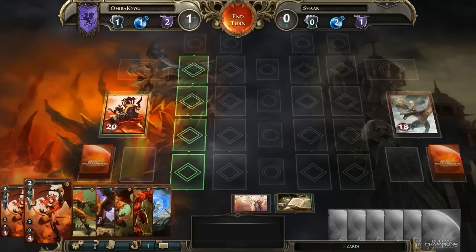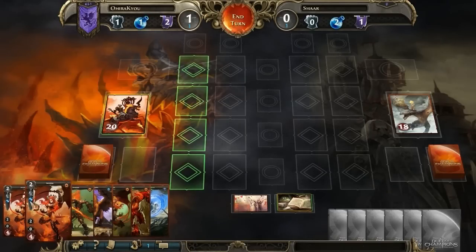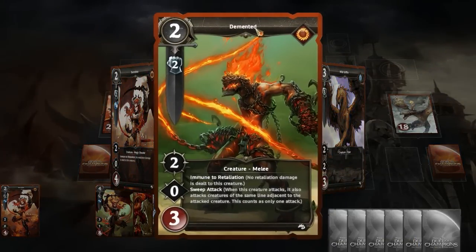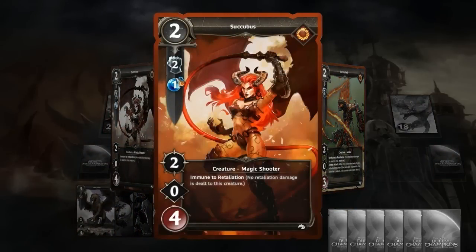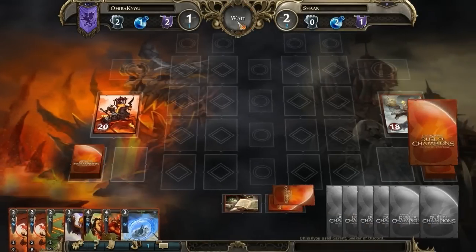The difference comes in what cards you want to build up toward with your stats. In this case, we need one more Might in order to summon this Demented, and we also have one Magic and one Might by default, so we can summon the Succubus, but we don't have the necessary resources. So we're going to just Might up and end our turn.